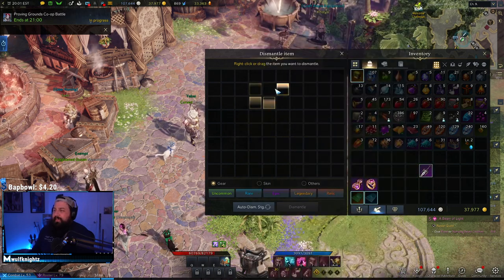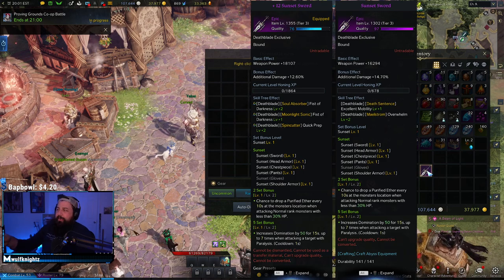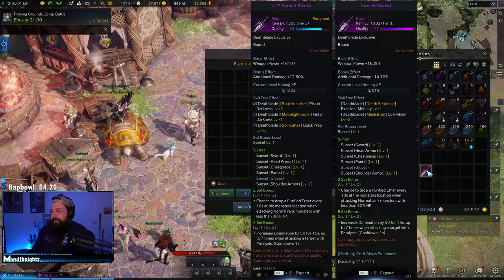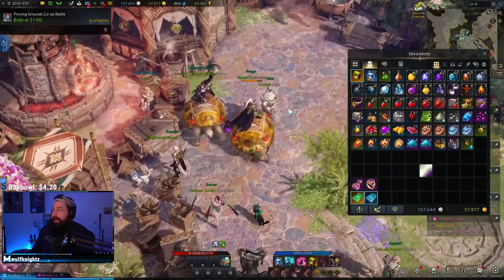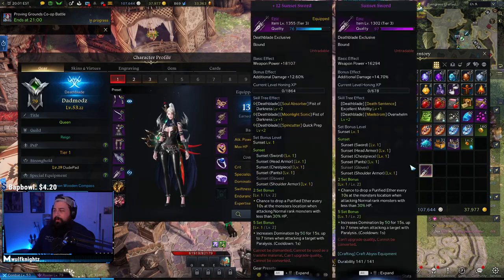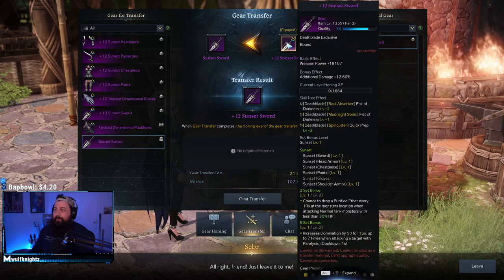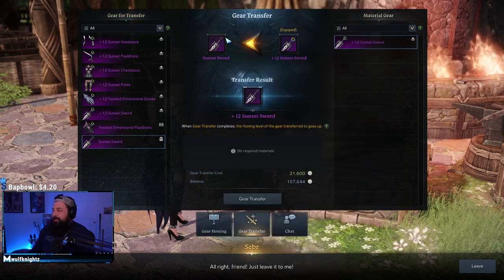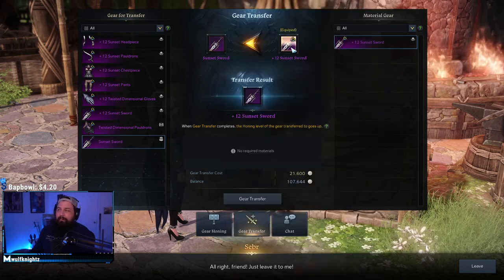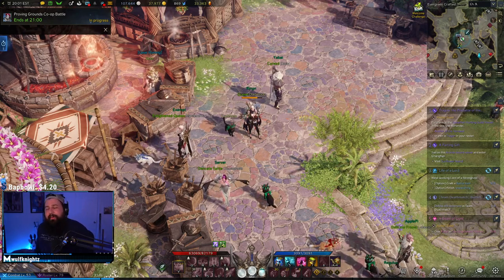Certain items you actually want good quality on — your weapon especially, since it affects additional weapon damage percentage. Whenever you craft a new set you don't lose your character's power. Go to the gear honing vendor, use the gear transfer option, place your old piece in, click transfer, and it literally moves the honing power from your old gear into the new piece, giving you additional bonuses. Make sure you craft and equip your abyss dungeon sets depending on whatever tier you're in.